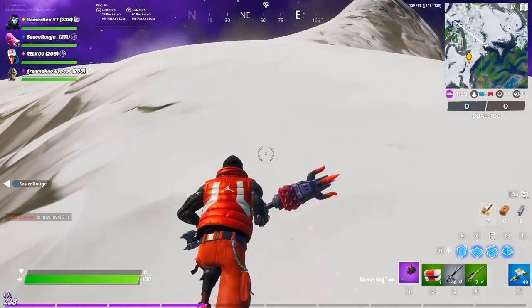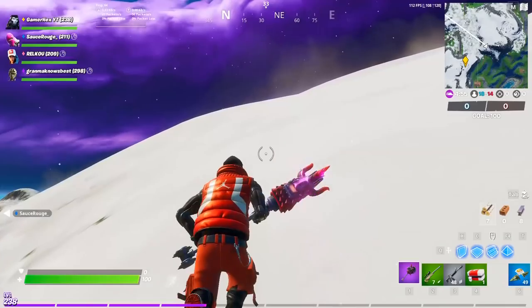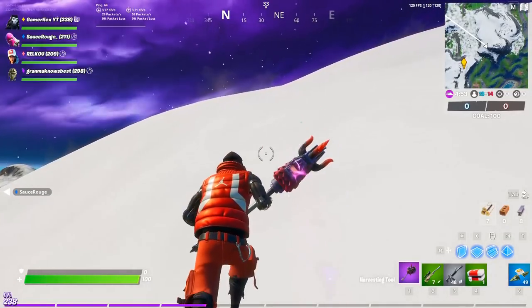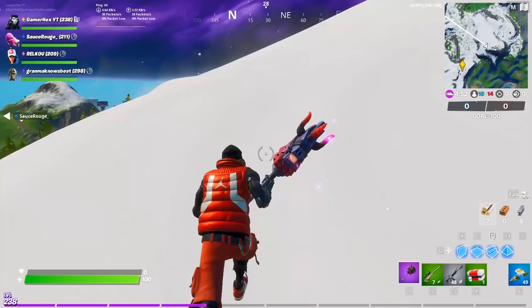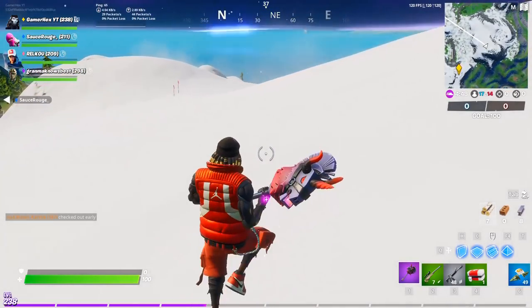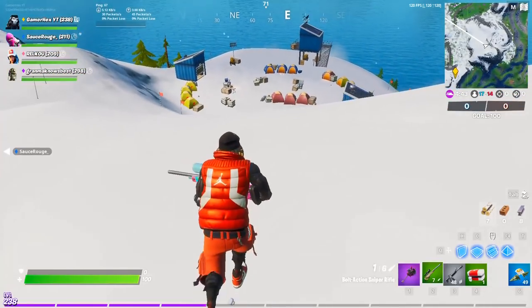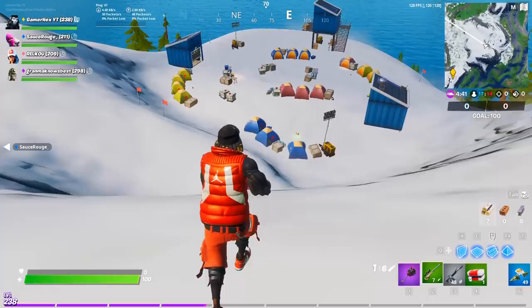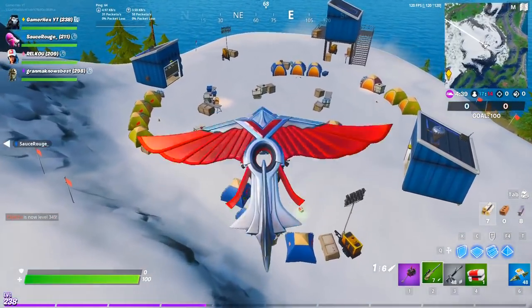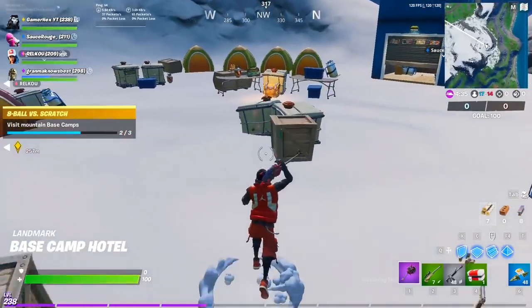The yellow marker on the minimap was the first location. The second location is very near from it, so just move through the mountain — it's just behind this mountain. I'm trying to build but I can't. You will need some mats to fly to these three locations if you are in Team Rumble, of course.